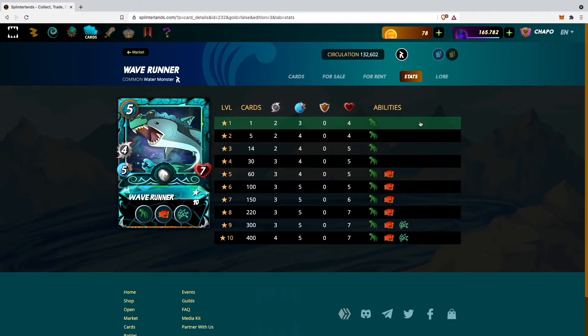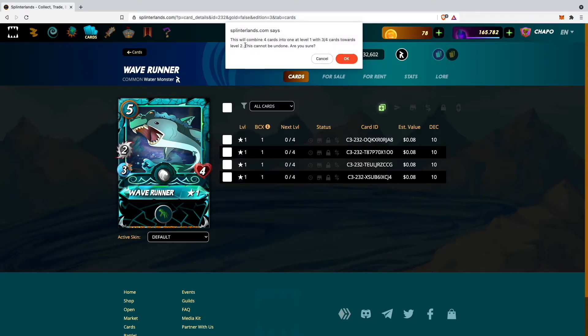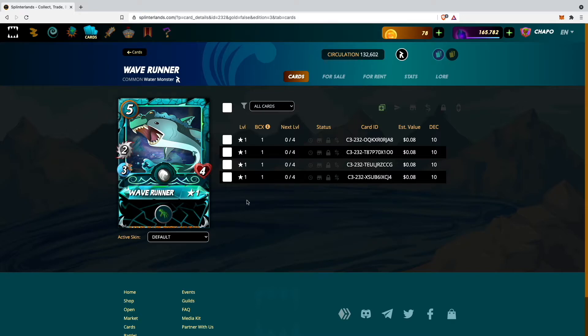In order to upgrade your card you will have to go on the cards you own, and as you can see it shows next level 0 out of 4. I have 4 level 1 cards of the Wave Runner. If I click here on Combine, this will combine 4 cards into 1 at level 1 with 3 out of 4 cards towards level 2. It says this cannot be undone — are you sure? I want to cancel because I want to completely upgrade the card to level 2.